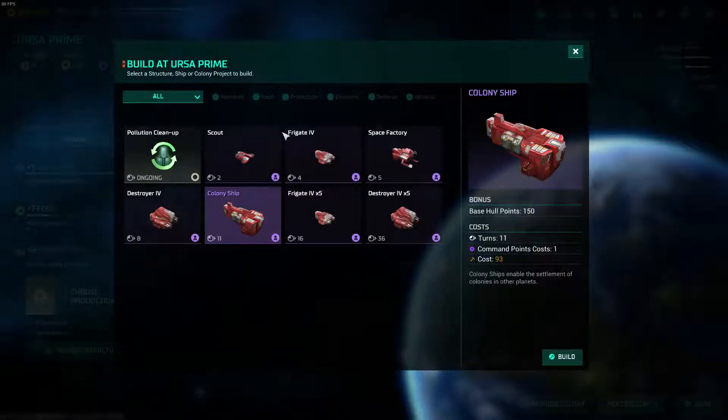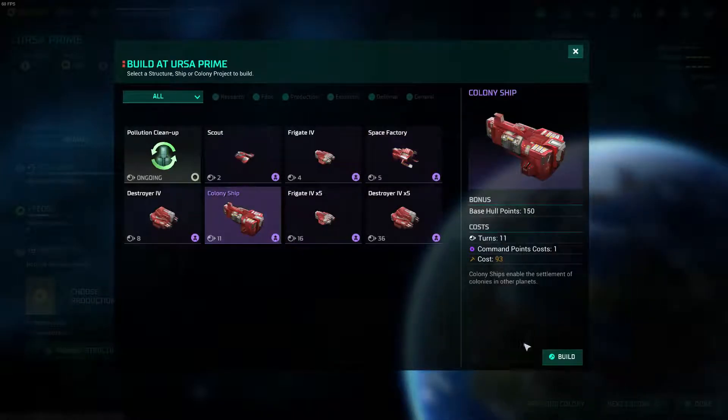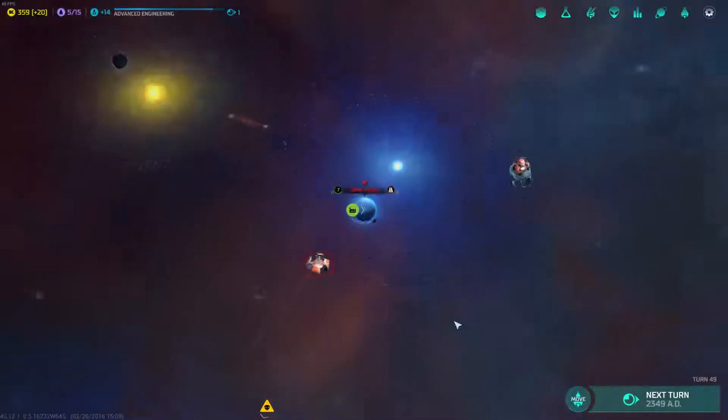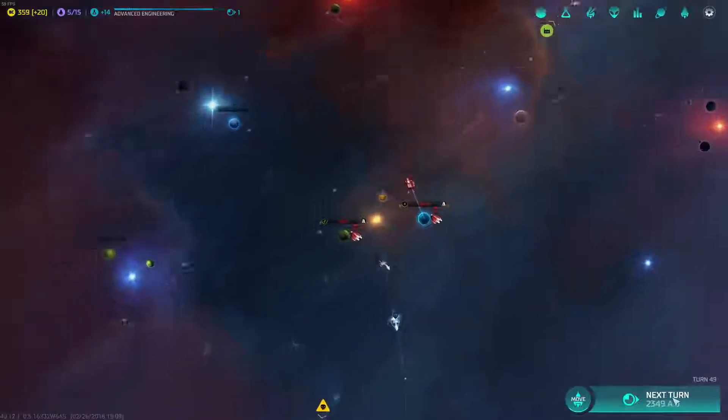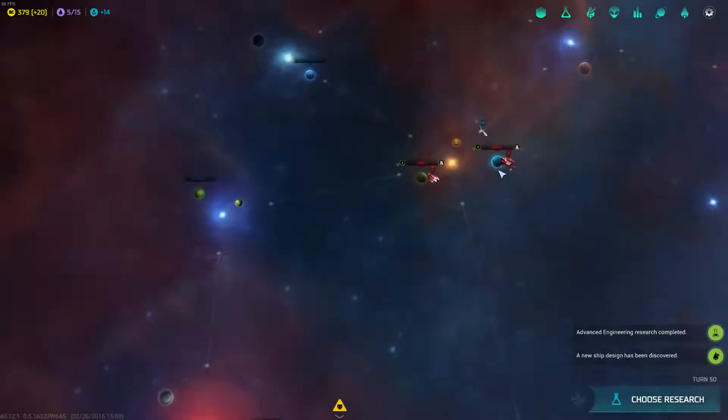Let's do another colony ship, actually. Then I need to get some destroyers out. We're on turn 49 — probably moving really slow, honestly. It doesn't look like I can build anything on just a plain old planet, which is fine.